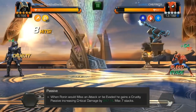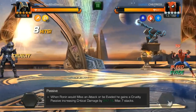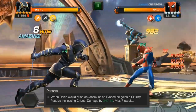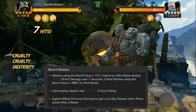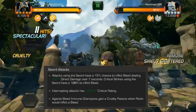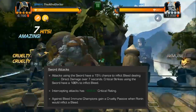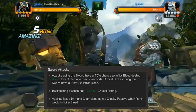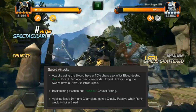Whenever Ronin would miss or be evaded by the opponent, he gains a Cruelty Passive, which increases critical damage. These Cruelty Passives can be stacked up to 7 times, and there are multiple ways that Ronin can gain them. All of Ronin's Sword Attacks have a 15% chance to inflict bleed, dealing direct damage over 7 seconds. Critical Strikes using this Sword have a 100% chance to inflict this bleed. Intercepting Attacks have an increased critical rating, and against bleed immune champions, whenever you would inflict a bleed, you will instead gain a Cruelty Passive — again, to the maximum of 7 stacks.